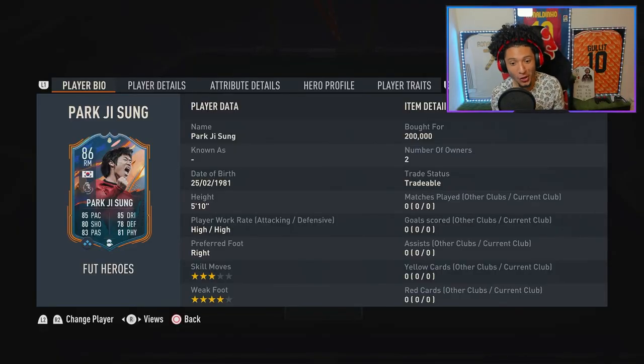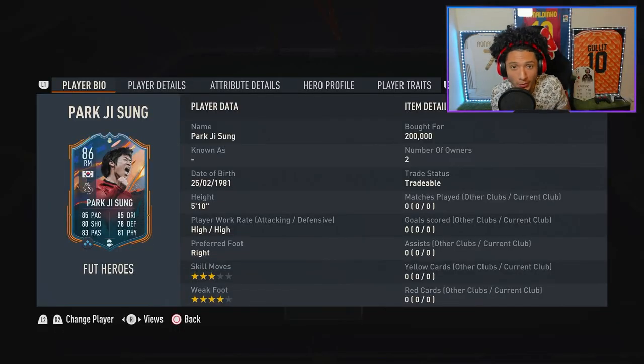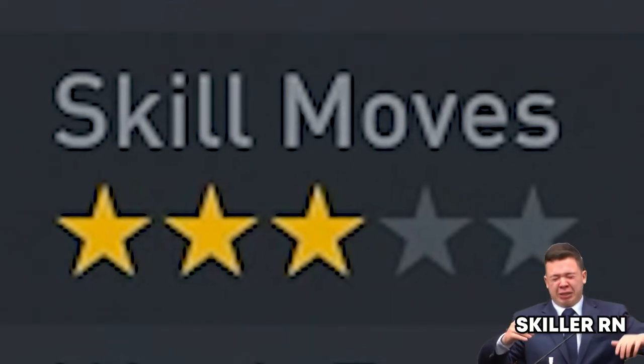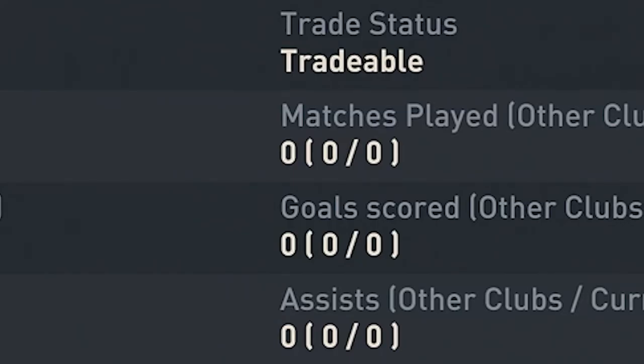He is a new Hero card this FIFA and he's looking like an absolute gem with this 86-rated beauty. Today, as I'm recording, is the day that EA released that Fut Heroes pack on accident. He's 5 foot 10, 3-star skill moves, 4-star weak foot — that 4-star weak foot will be nice. It's the beginning of the game; the person who got him probably pulled him from the Heroes pack because he's a first owner.